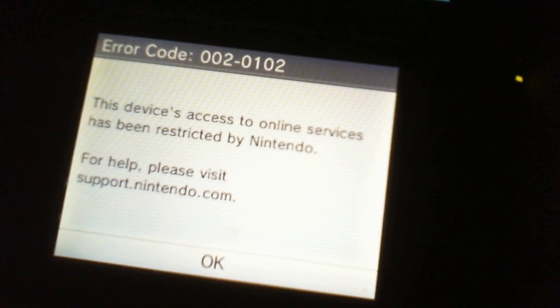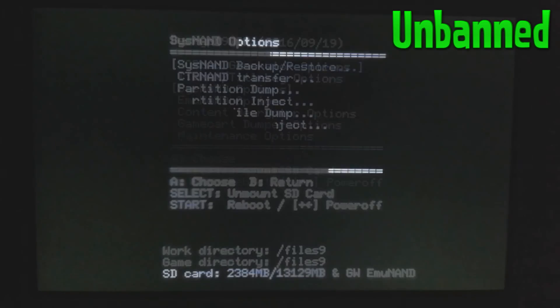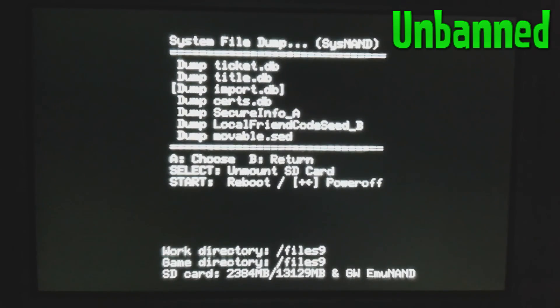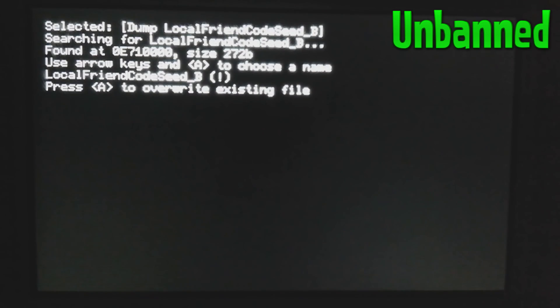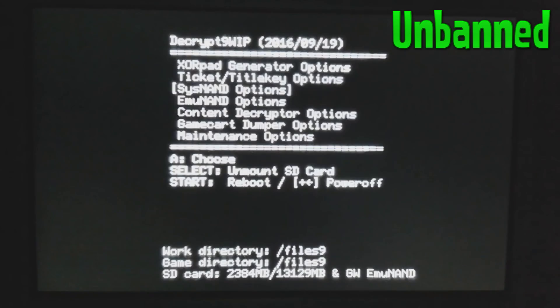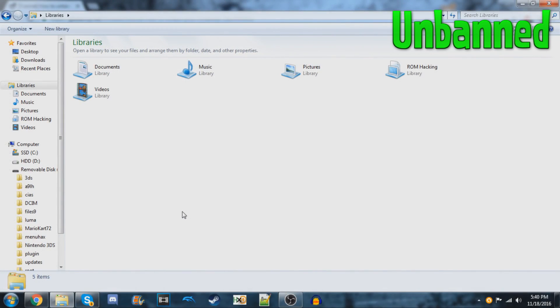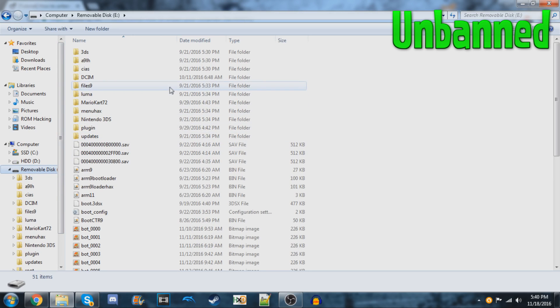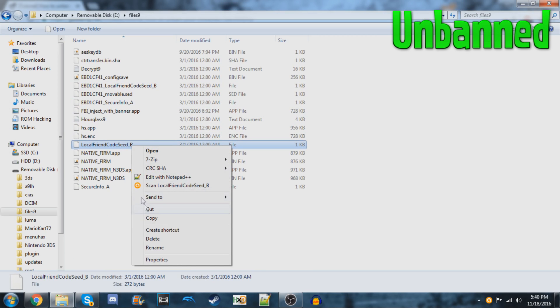Load into Decrypt9 on the unbanned 3DS and go to System NAND Options, then System File Dump, then Dump LocalFriendSeedB. If you already have a file, just overwrite it or do whatever you need to do to dump this. Press A to dump it. Then go all the way back to the main menu and press Select to unmount the SD card — you can then safely remove it. Put it into your PC and you should see a files9 folder. Go inside of it and the file we just dumped should be inside. Copy the LocalFriendSeedB to a safe location on your PC.